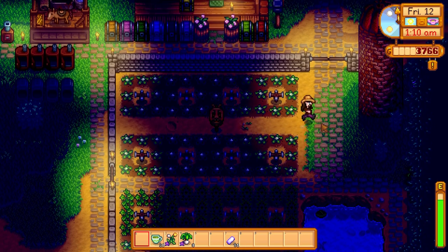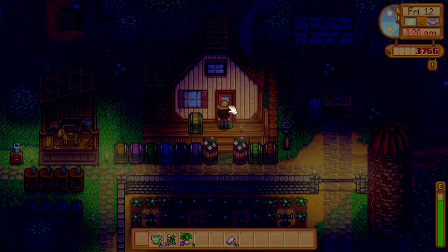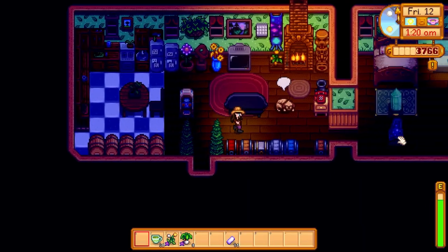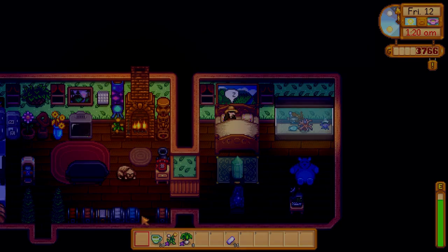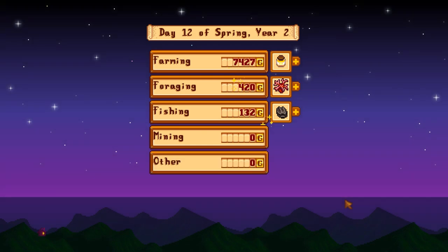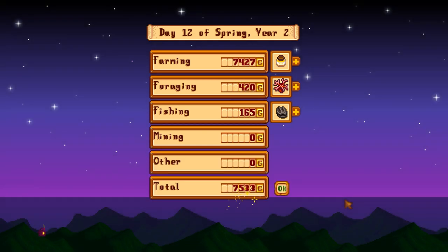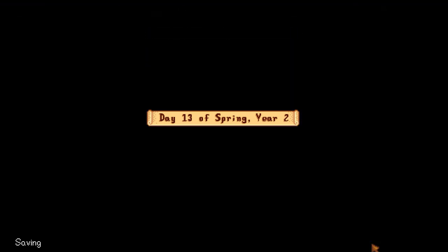I'll have to have a proper thorough hunt around later on, but that's actually really useful. I'm pleased with that — but it is now time for sleep. Day 12 of spring, year 2 has been moderately profitable. Not bad at all — we made 8,012 gold. But that is going to be the end of the episode.